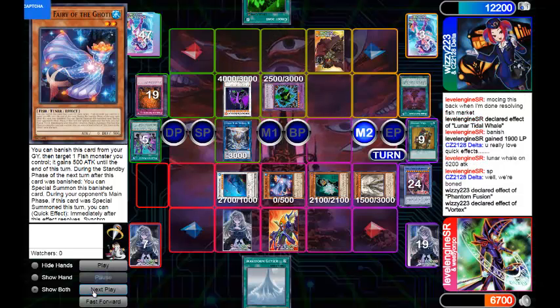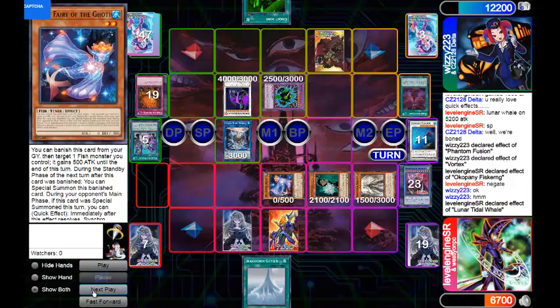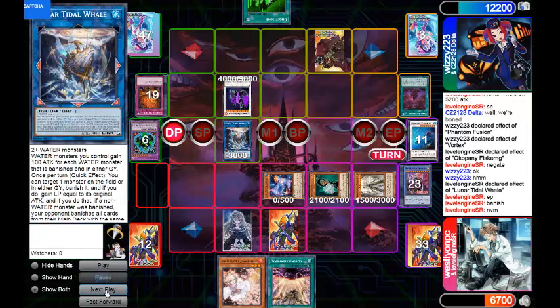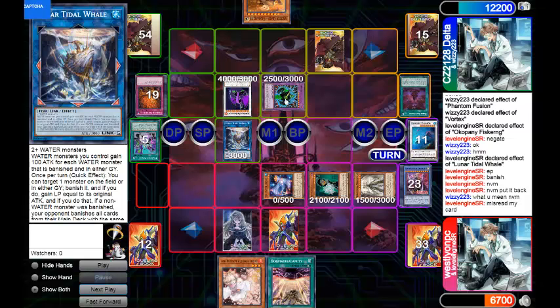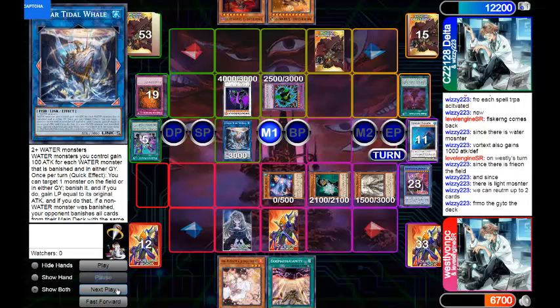So after Wizzy's extremely explosive first turn, they really weren't playing that much more. I, on the other hand, basically just continued to add to our board. End phase banish — and then I quickly reread the card and realized I actually cannot do that, because I did it on my main phase 2. Then I passed turn to Wizzy, so on Wizzy's turn I should not be able to use this effect. I told them never mind, put it back — this red-blue Tidal Whale can't actually banish there. Wizzy could have just removed the Vortex, but he just literally passes his turn.